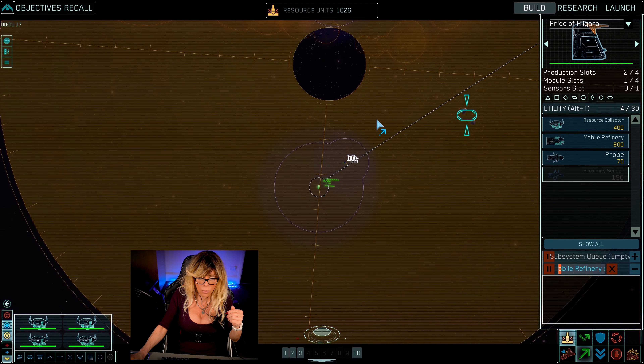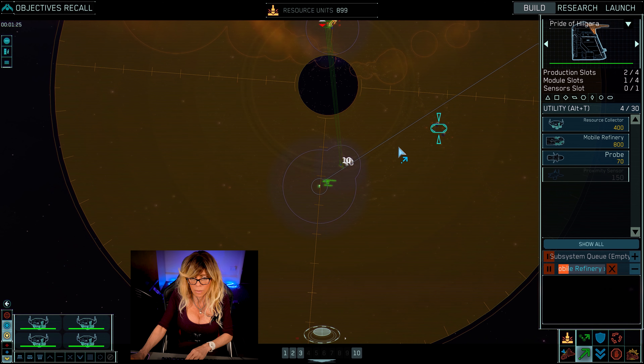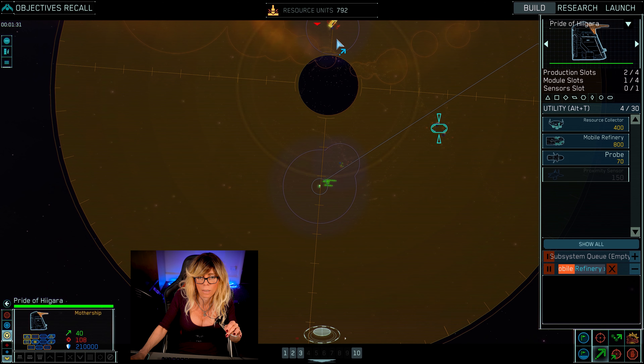The next thing I'm going to do is take my mothership and move it all the way up to the carrier. Now in Homeworld 1 you couldn't move your mothership, but in Homeworld 2 you can. It's really important that you do that, as you'll be able to deploy much closer.